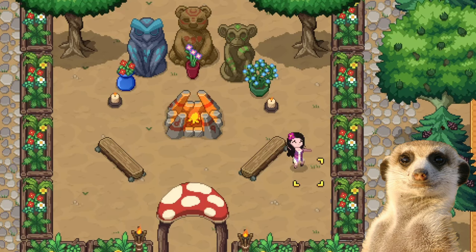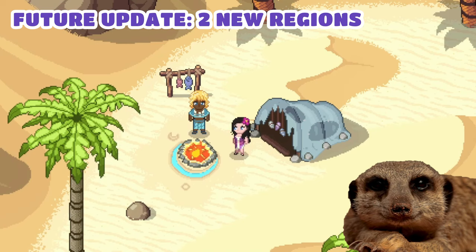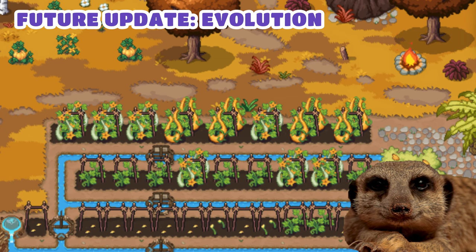For future updates, the Sotudan team are also brewing some pretty big stuff. We're getting two new regions, which would probably be the Yakuan and Markani settlements. Children will also be able to grow up in the next major update, and we're also getting plant and animal evolution.